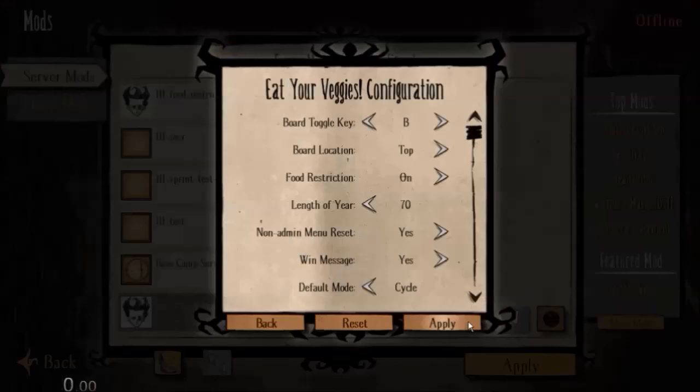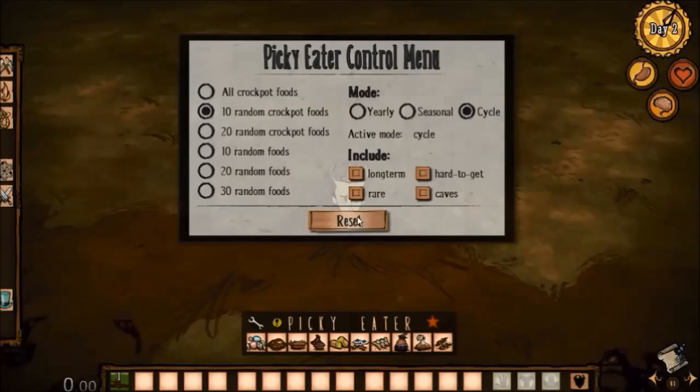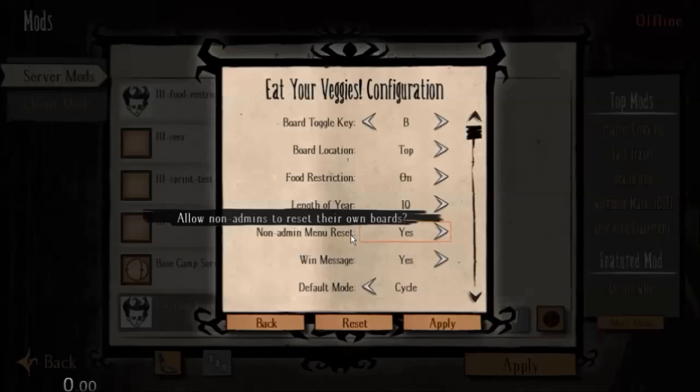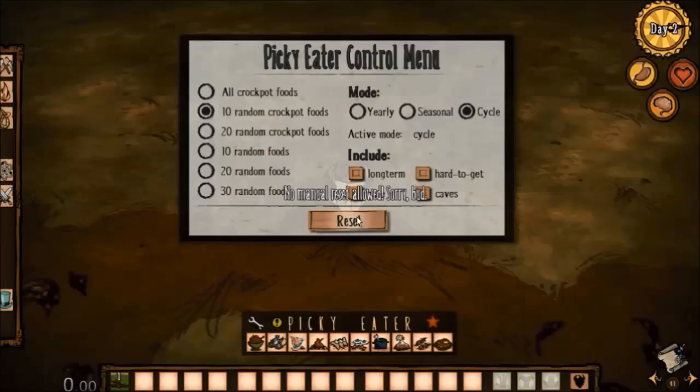Anyone can manually reset their menu at any time if they choose to. But for DST, I've included an option that allows you to disable the manual reset for anyone who's not an administrator. Because as soon as you get into any trouble, you can just reset your menu and — presto — problems be gone. So with this mod config option, you can force people to abide by the rules of the game.